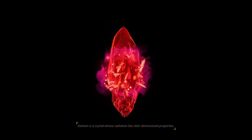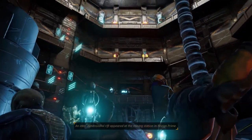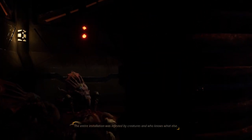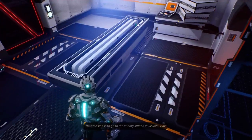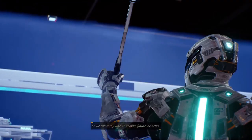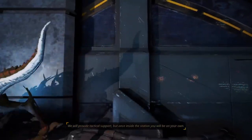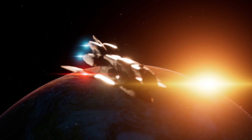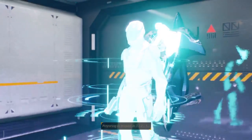Dolmen is a crystal whose radiation has interdimensional properties. It makes the membranes that separate universes thinner, making different realities collide. An interdimensional rift appeared at the mining station in Revion Prime — always happens. The entire installation was infested by creatures and who knows what else. We need to contain the effects of this catastrophe before it's too late. Your mission is to go to the mining station in Revion Prime, exterminate the creatures, and bring back samples and crystals so we can study ways to contain future incidents. You will be teleported to the station — we will provide tactical support, but once inside the station you will be on your own. We got this, it's fine. Preparing to teleport in 3, 2, 1.